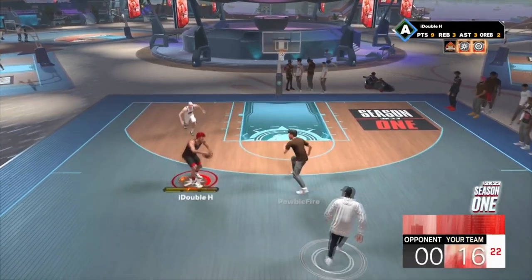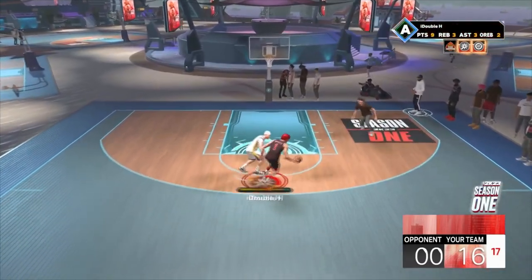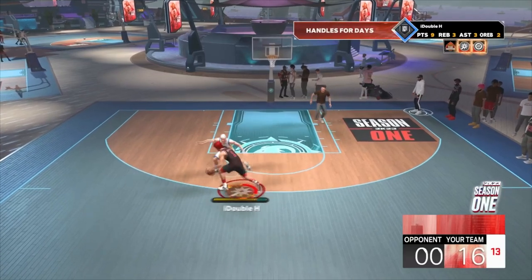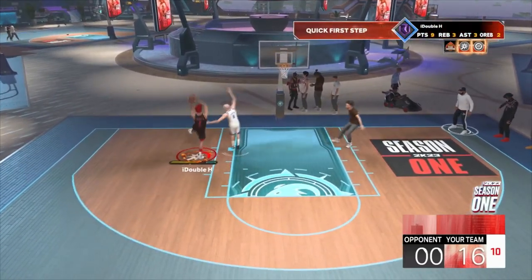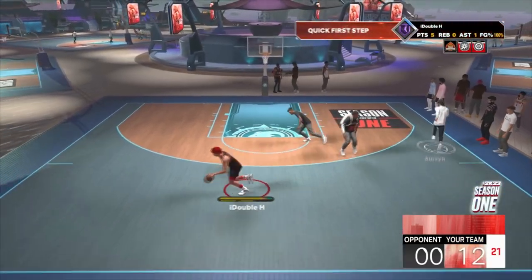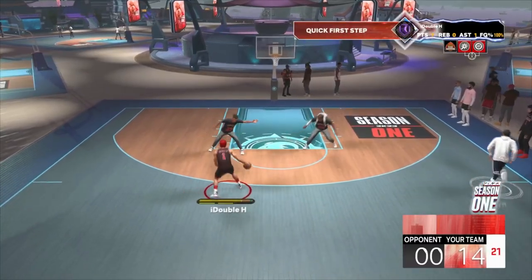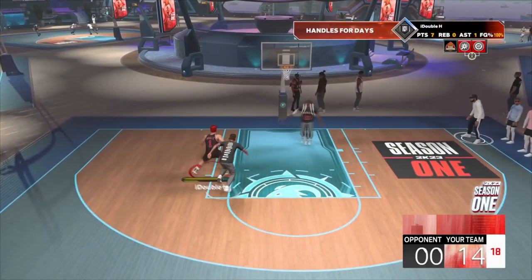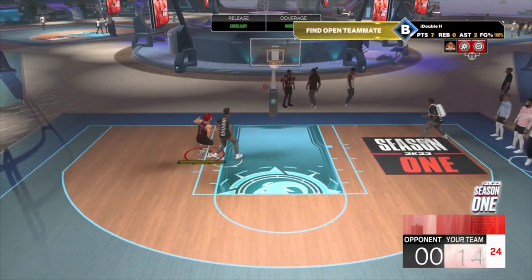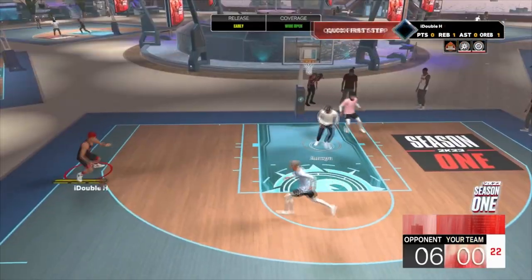That is just destroying these defenders — they can't guard me. Look at the momentum on that spin back. I got no energy, but this is why I have the best build in the game. There's that hezi glide again into a finesse layup, the pullback, the behind the back — that behind the back creates a lot of space. Another spin back right there.